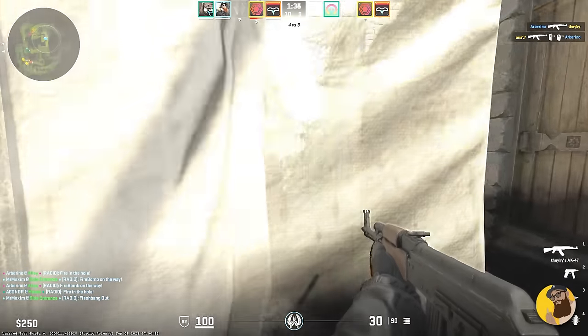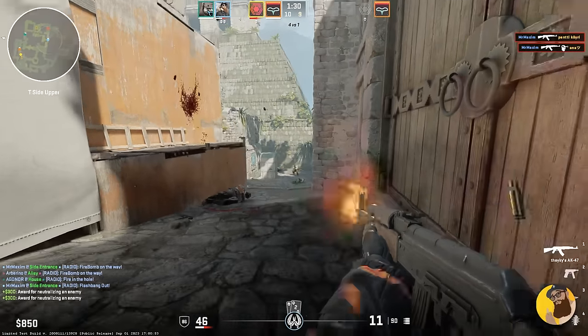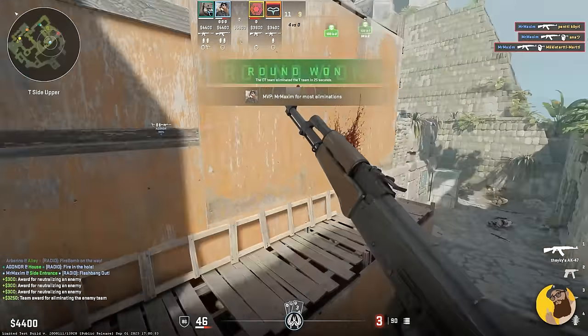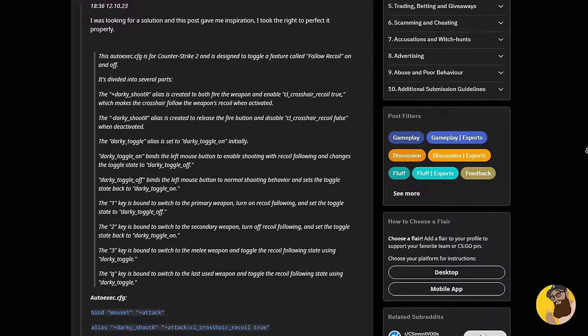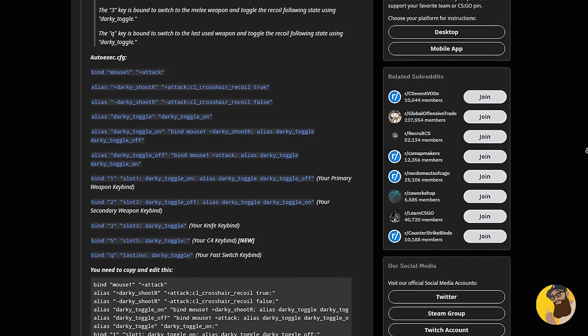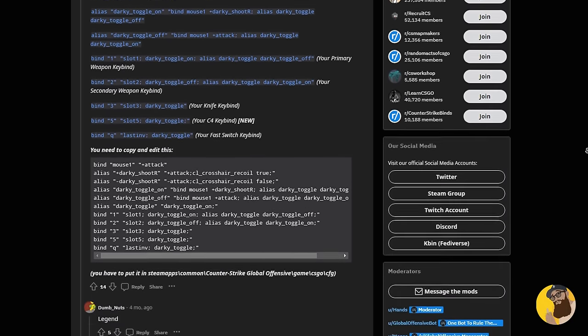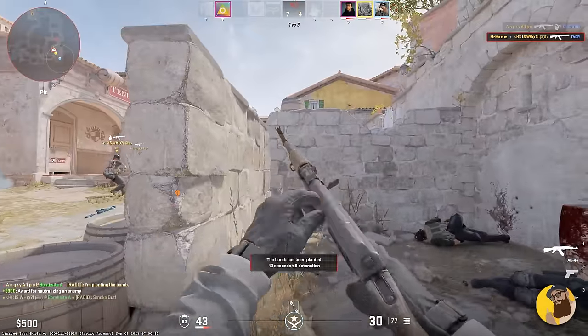Tip number one: forget blindly spraying and praying. There's this feature exclusively in CS2 called Follow Recoil, which is actually kinda underrated. I used it for four months — it's perfect for anyone struggling with spray patterns, but it's kinda sucky with pistols. There are scripts out there to help you only enable it with certain weapons, so that's probably what I would go with if I still used it today. I still think it's worth trying out; you might like it more than you'd be willing to admit.